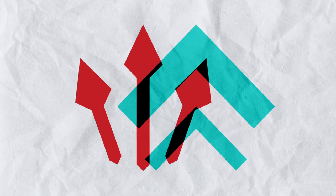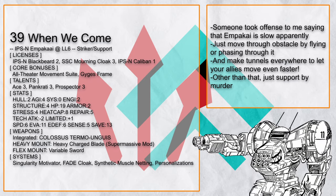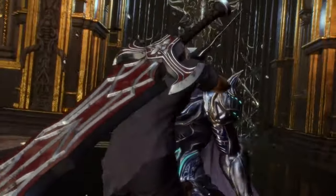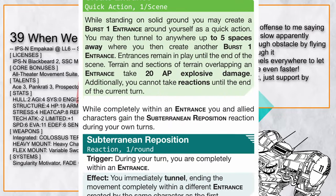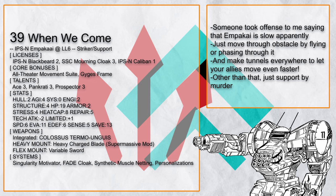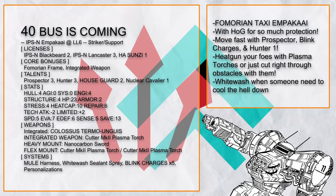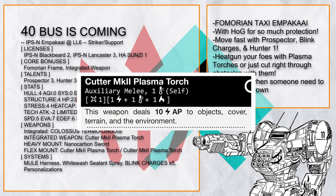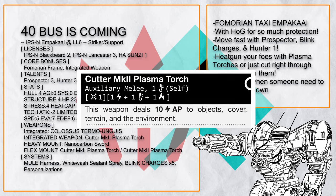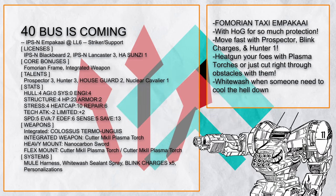When We Come is an All-Theater Fade Cloak Ampaka, letting it move right through and above any terrain to choke the living shit out of people, plus the Prospector talent to create tunnels for your allies to move under obstacles quickly. Other than that, it's just a normal Ampaka that wants to break someone's spine in half. And finally — Bus Is Coming — is a Fomarion Mule Harness Ampaka ready to carry its entire team, plus Plasma Torch spam to cut right through terrain or heat-gun your foes. Add in Prospector and Blink Charges, and your team can move anywhere very quickly.